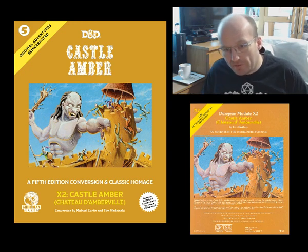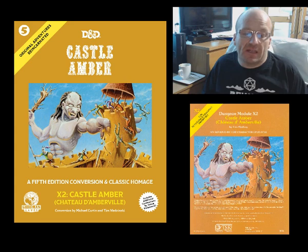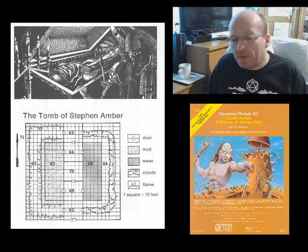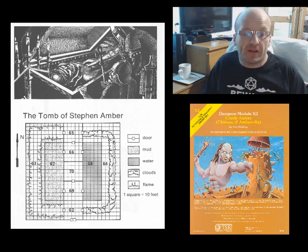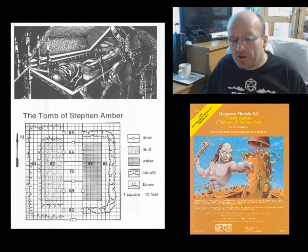So clearly I love this adventure — but, and you knew a but would have to be somewhere, it isn't perfect. I would have liked to have seen a little more depth in Averoigne for example. And the final sequence of guardians to reach the ultimate tomb of Stephen Amber feels lazy. My players picked up on this too. After all the wonderful weirdness of the rest of the module, the linear procession of generic fights that needs to be endured to reach the ultimate goal is pretty pathetic. An adventure should save the best till last, and not end with something that a 10-year-old could generate using random encounter tables.